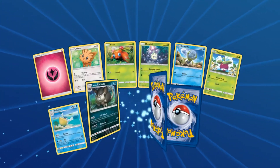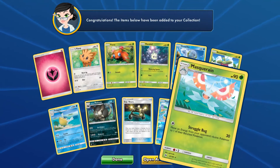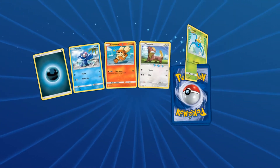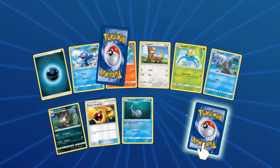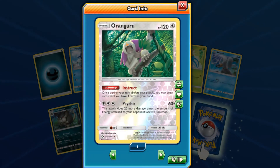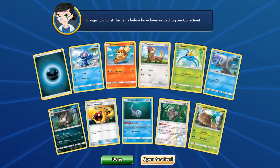Into the final stretch — what do we have? Marowak regular rare. I'm excited to start seeing different cards. It's been the same rares and ultra rares for a bit here. Oranguru is a really really good card with its Instruct ability — once during your turn before your attack, you may draw cards until you have three cards in your hand. Super good card, getting a lot of play recently. And a Tsareena regular rare.